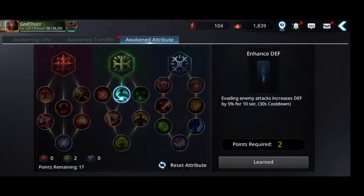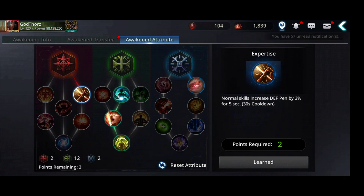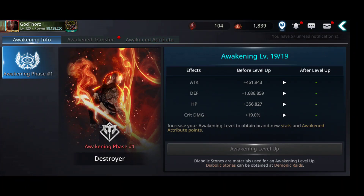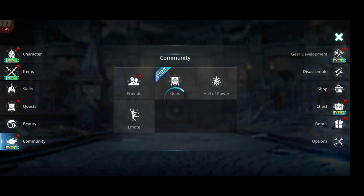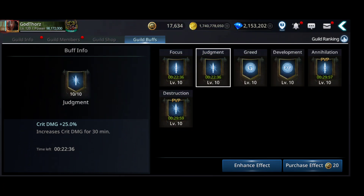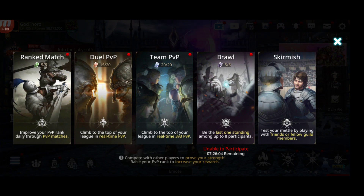For the awakening attributes, reset — going for Patience for extra HP in case we mess up, Madness, and Expertise. I need three more points — let's go for Crit and this one. For buffs I'll try to remove the PvE ones. Anyways let's go like this — let's see duels. Do you think I'll notice a difference? Let's see.